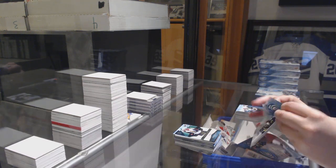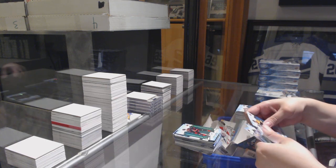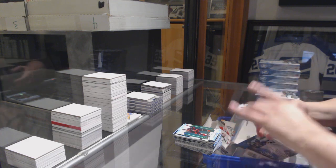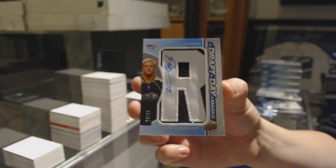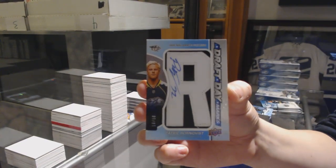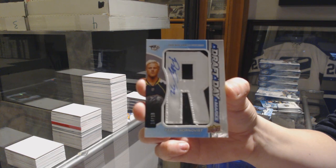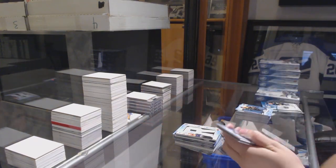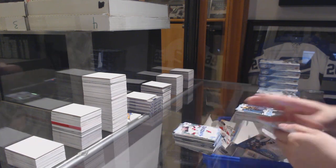I'm waiting for my Colin Delia — I always get like five Colin Delias. Green of Dougie Hamilton and we've got a Draft Day Marks, numbered to 10, Patrick Hornqvist. Draft Day Marks, numbered to 10. Green of Miko Rantanen, Sub-Zero of Taylor Hall.